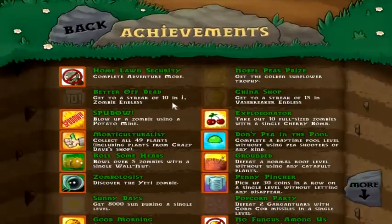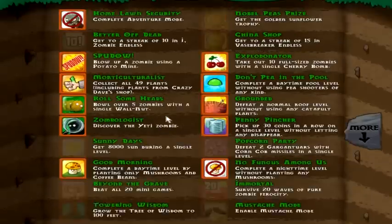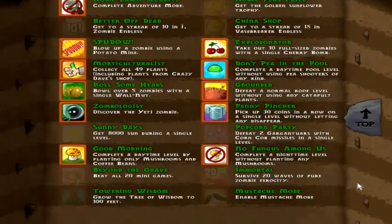So this is all the achievements so far. I've got a streak of 10 and 1 on Endless. Get the Golden Sunflower Trophy — I'm not sure even how you do that, because I completed Adventure Mode a second time offscreen, which took a lot of time between that and Fantasy Online. Get a streak of 15 in Facebreaker — I haven't gotten that one yet. 8,000 sun, holy crap. No Fungus Among Us. 20 waves of pure zombie ferocity. Beat 20 minigames — we'll do that eventually. Grow the tree to 100 feet.